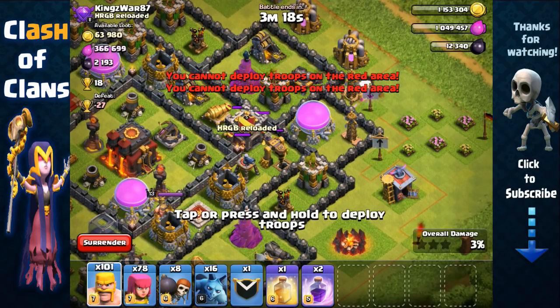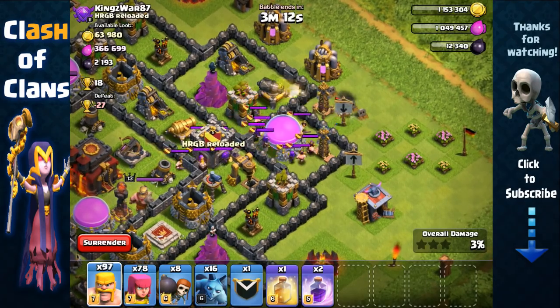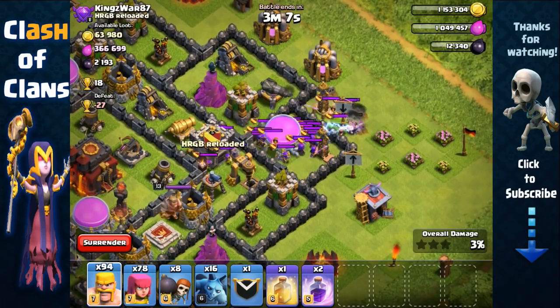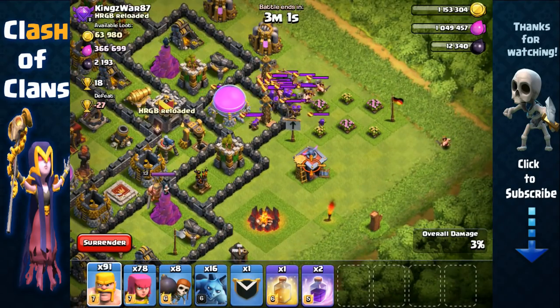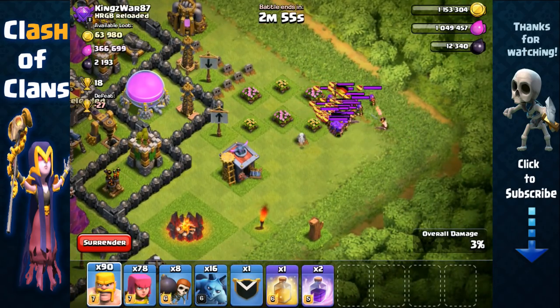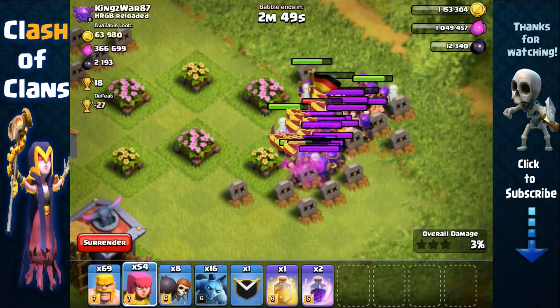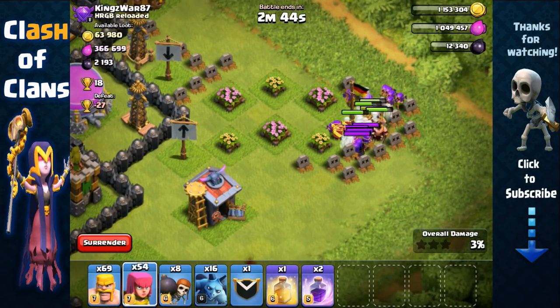The clan castle is loaded with barbarians, so we're going to pull them all out. Send out a few more barbarians — it's fully loaded. Unfortunately we don't have a poison spell at the moment, so we're going to have to manually kill all these barbarians and archers. We'll pull them out into an open area and spawn a bunch of barbarians and archers — about 10 barbarians and 10 archers right on top of them — and that should take care of all 35 of them.